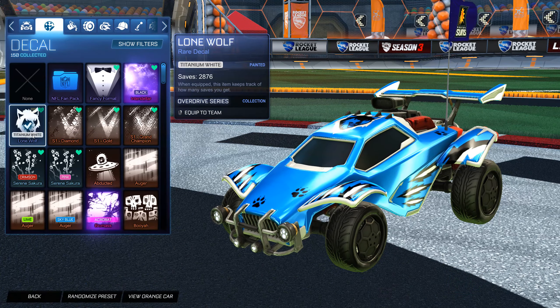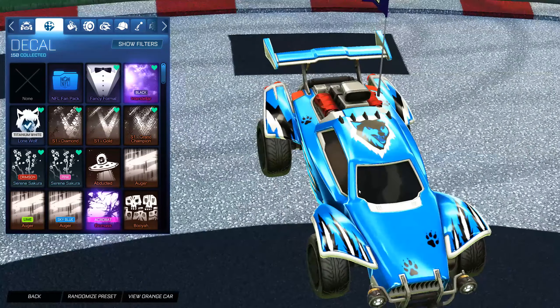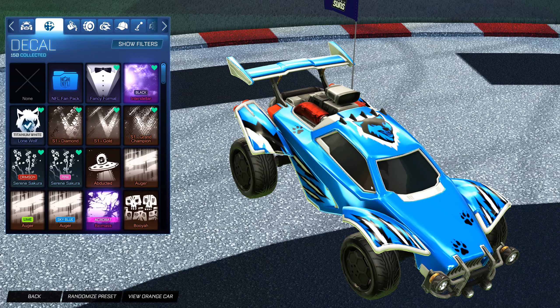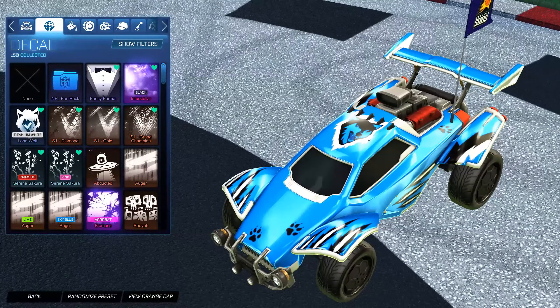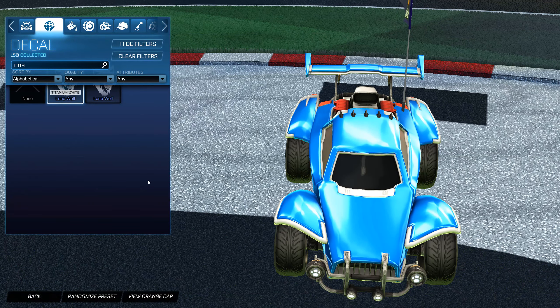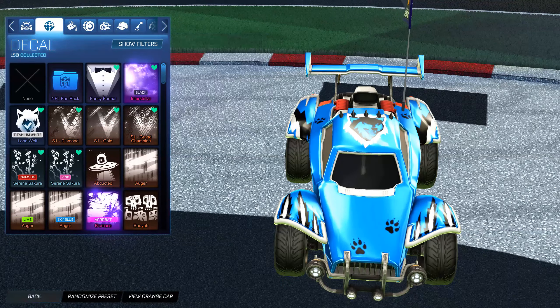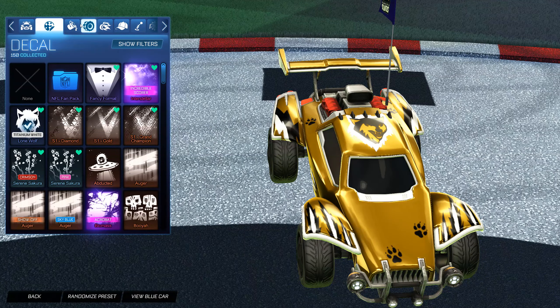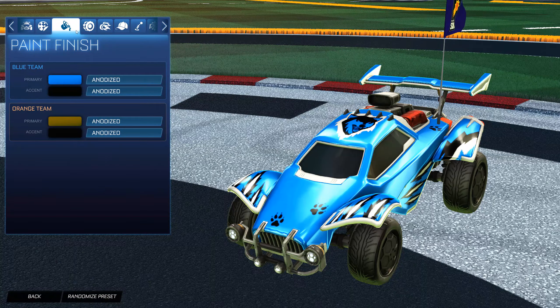Next we got the decals, so the Titanium White Lone Wolf. Funny enough, it's probably my most used decal in this entire inventory. I basically had to trade up one of my Black Markets — I think it was maybe my 20XX — and I got the Titanium White Lone Wolf plus extra keys. Honestly worth it, because I really like the simplicity of this White Lone Wolf. I've been using it for years now. Just to compare it to the actual Lone Wolf — you can definitely tell the differences there. It's definitely an iconic preset for me. And as you can see with the paint finish, we have Anodized, which is a very rare paint finish. I don't have Anodized Pearl, but I really love the Anodized — definitely my favorite one that I have.